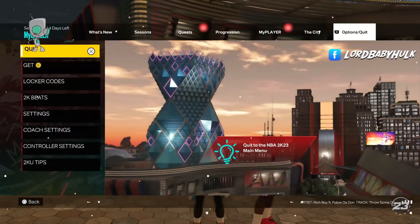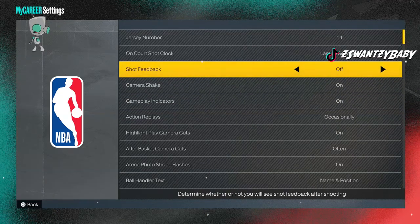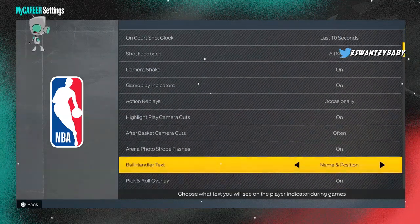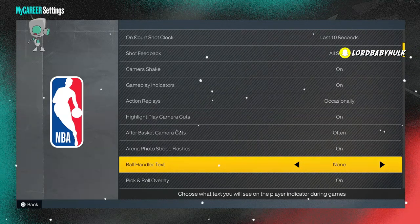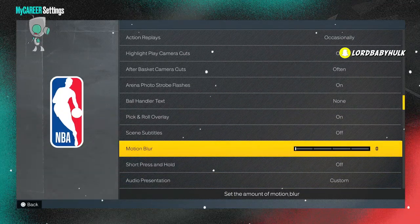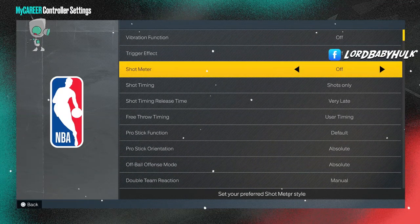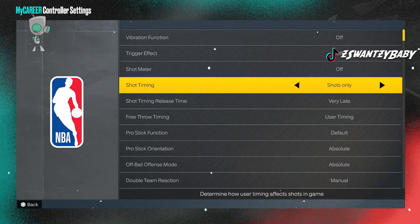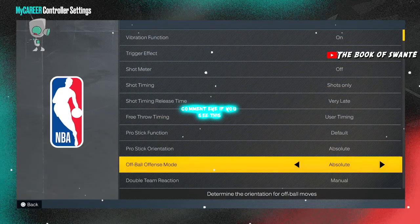Another thing people do is turn off shot feedback — it's considered more lag delay removed from the game. Some people also turn player names off, but that's up to you. Make sure your motion blur is off — turn it off. Get your sound effects right: if it's too loud or too low, adjust it. I use very late shot timing and I have it on shots only. Make sure you have your vibration on if you like that, but turn off your trigger effect.